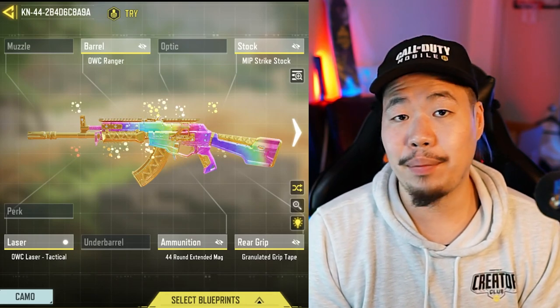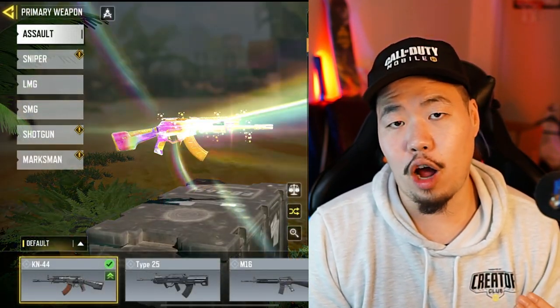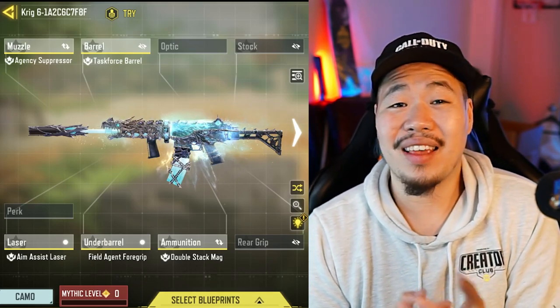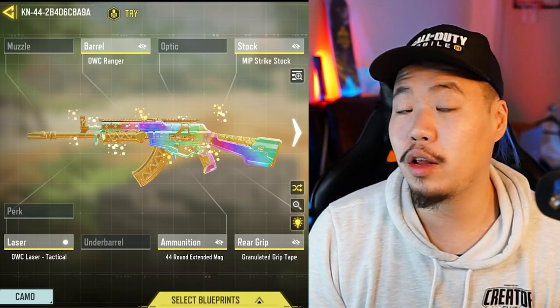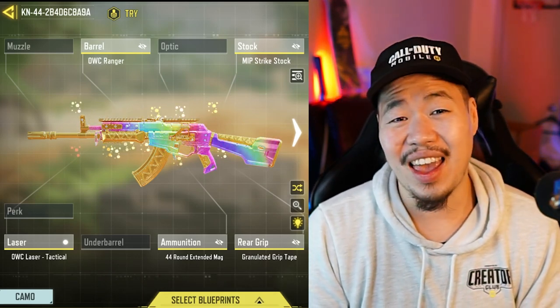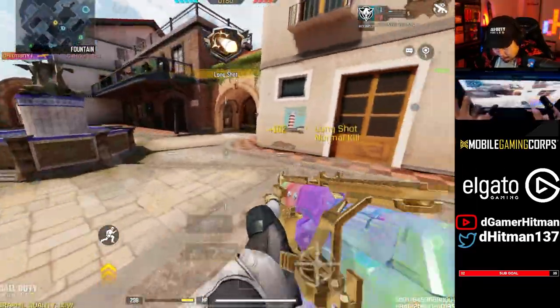Number four is going to be pretty much a three-way tie between the Krig, the LK, and the KN. These three guns are practically identical — they have similar time to kills, similar three-tap range, and similar longer range. If I had to rank them best to worst, I'd put the KN on top, the Krig at the bottom, and the LK in between. If you have the mythic Krig or the battle pass LK you'll want to use those, and if you're free-to-play the KN has the cleanest iron sights. The LK has a bit more ammo and the Krig might be slightly faster TTK, but the KN is the most consistent of all three.